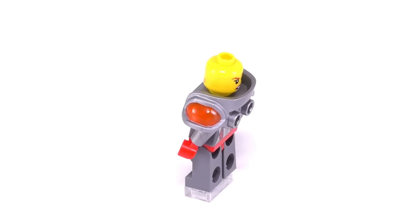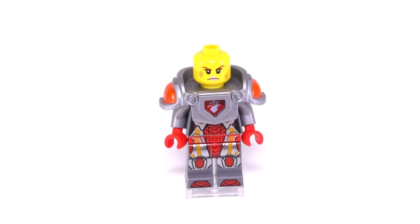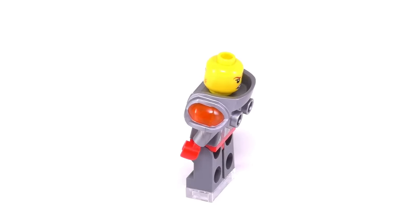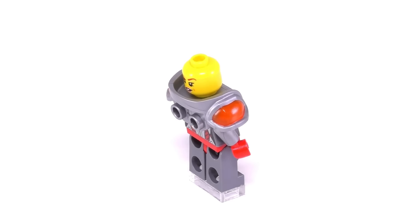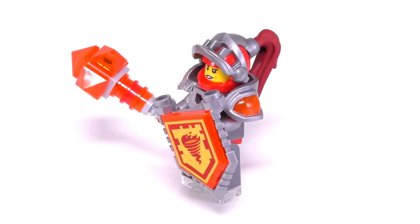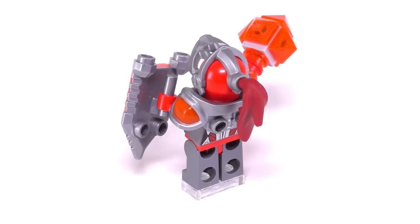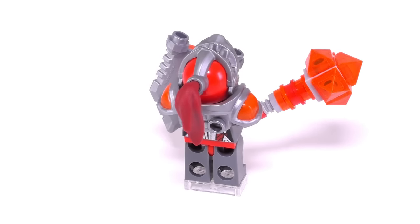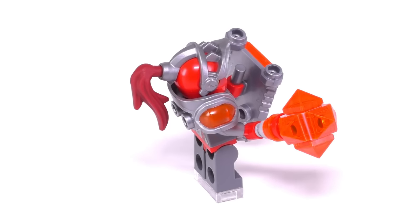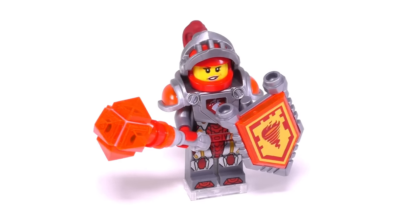Her head has two separate and distinctive looks: the first being a determined expression, and on the backside she has a sly look, almost as if she has things figured out. In Macy's hands we can see that she also has two accessories — the first being her main weapon, which is a brand new mace. I really like the hilt leading all the way up to the base of the mace. And in her other hand she holds a shield containing the Nexo Power fire tornado.